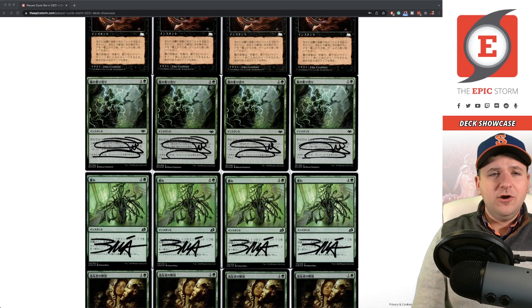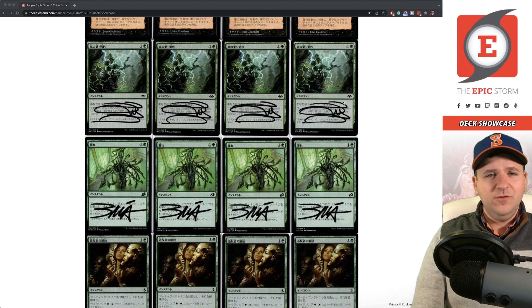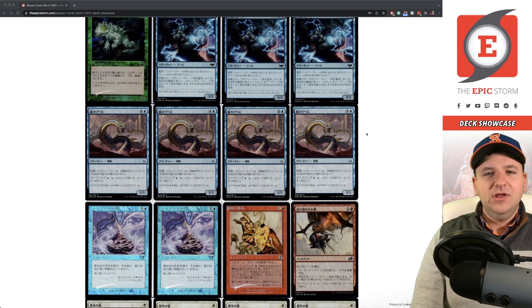Weather the Storm — I've already talked about this card in the context of Gnaw to the Bone. The only thing to add is it's signed by Magali, who does amazing art and has a super awesome signature. I also need to get Wilt and Dissenter's Deliverance signed at some point — those Volcán Baga signatures are just so awesome.